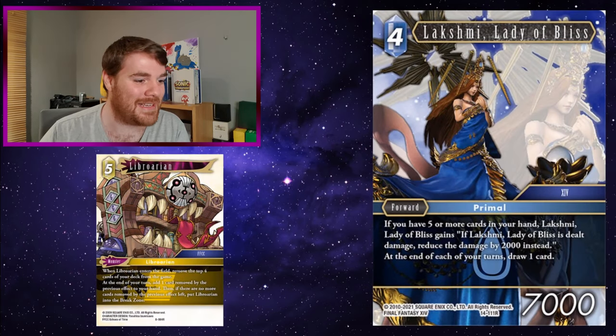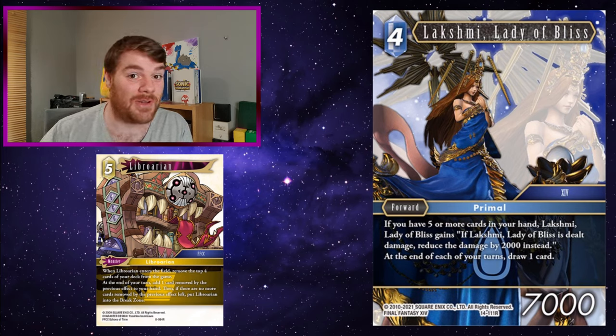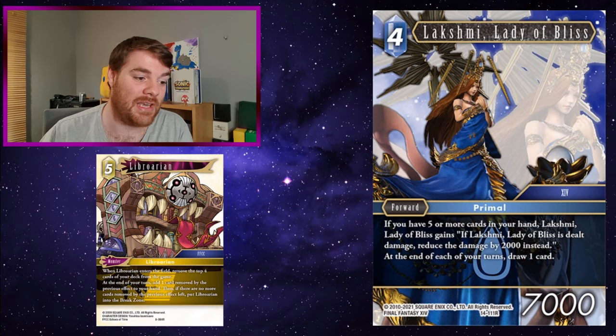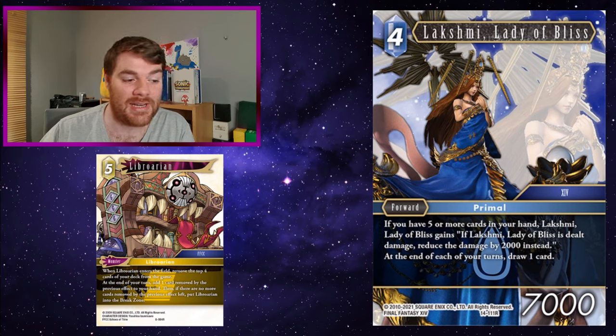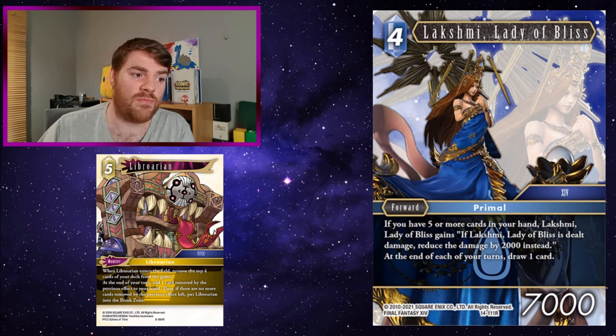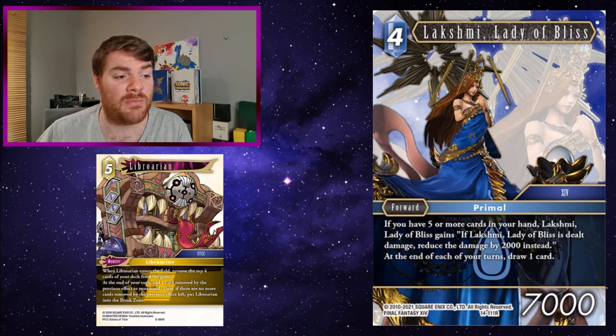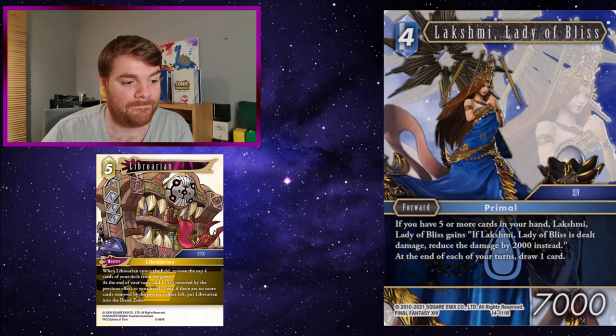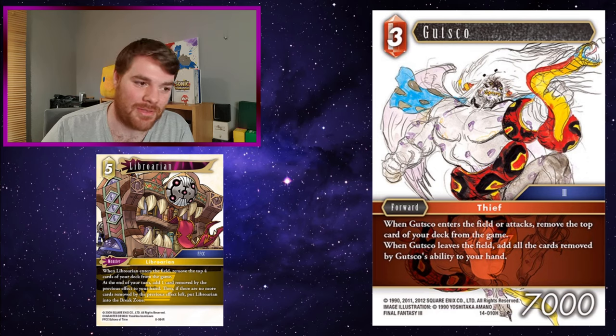Lakshmi Lady of Bliss - Librarian gets you a card to hand at the end of your turn, and so does Lakshmi. Lakshmi also has a decent ability: if you have five or more cards in hand, when Lakshmi is dealt damage, reduce the damage by 2,000. Having both Librarian and Lakshmi gives you two cards to hand at the end of your turn - so you can have as few as three cards in hand when you finish your turn, and get two back. Pretty good.